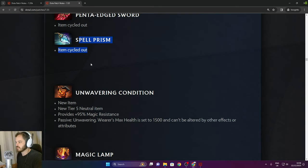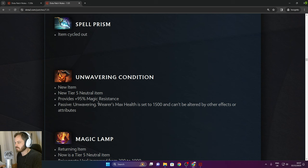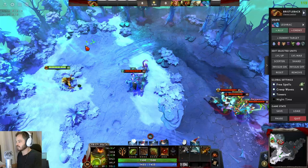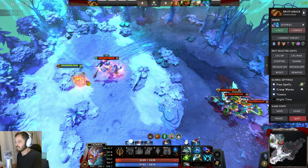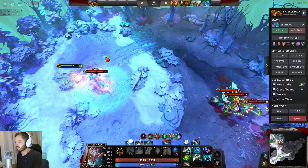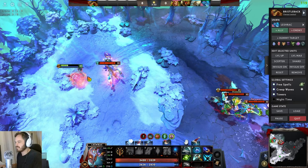Unwavering Condition — new tier 5 item — provides 95% magic resistance, but the wearer's max health is set to 1,500. Demonstrating: with 1,500 health and tiny size, Lesh deals more damage than you'd expect even with 95% magic resistance, still able to kill — mostly from Diabolic Edict which deals pure damage.